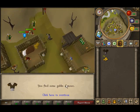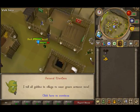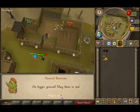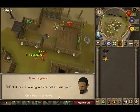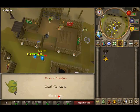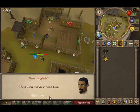Every crate has one it seems. So just talk to them — they want a brown one. Keep talking and say I have some brown armor here.